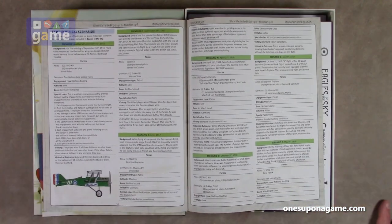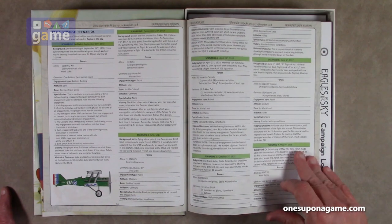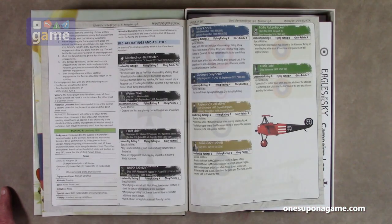Starting on page 20 we get the historical scenarios section. Scenario one is solitaire — at least a training solitaire experience. You're going against some balloons on the German front lines. It's a solitaire scenario consisting of three balloon-busting engagements played consecutively, each using standard rules with certain exceptions. The rest appear to be two-player scenarios. There are eight scenarios total.